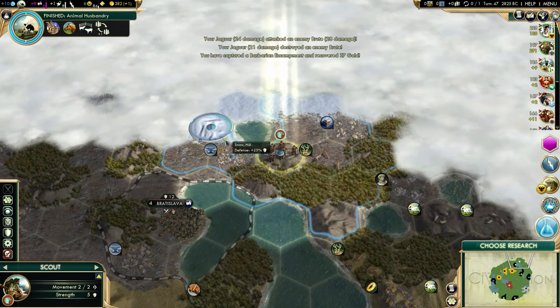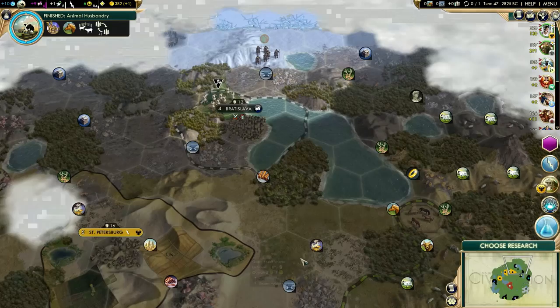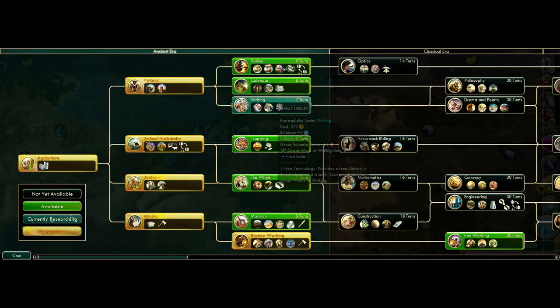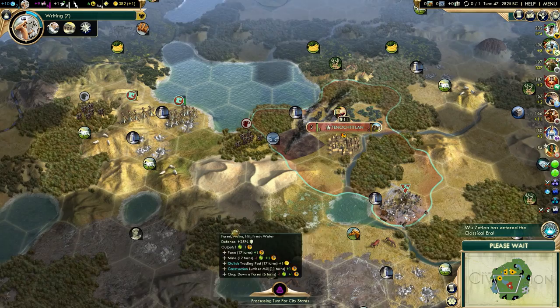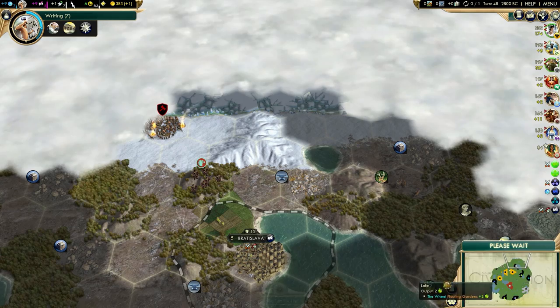Let's get rid of this guy - that's 16 culture, not bad. Barbarian camp with a quest - I could totally steal a worker, but this is under protection of three different AIs, so that would be a fairly terrible idea. What do we need to research now? I have mining already. I might want to grab Construction, but let's grab Writing to get a library. I might have to grab early Construction just to get Composite Bowmen - if I want to take Berlin early, I'm going to need Composite Bowmen.